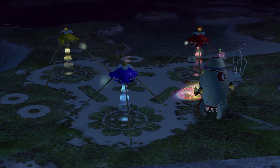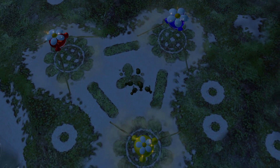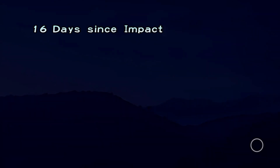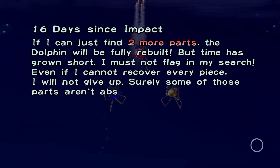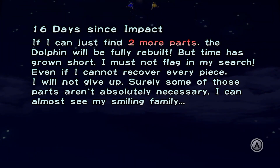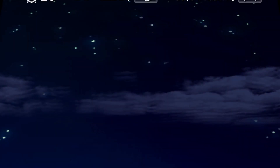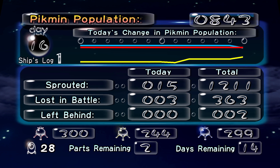It's kind of annoying that the next day I'm gonna have to come back for one last ship part - somehow that always happens to me. 16 days since impact. If I can just find two more parts, the Dolphin will be fully rebuilt. But time has grown short - I must not flag in my search. Even if I cannot recover every piece, I will not give up. I can almost see my smiling family. Two ship parts remaining - I need to grow my yellow Pikmin army, but other than that I think we did pretty good. Hope to see you guys next time. Goodbye!